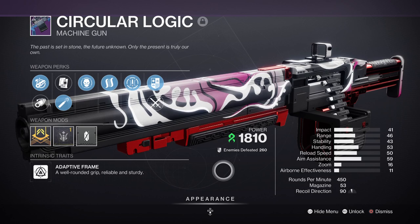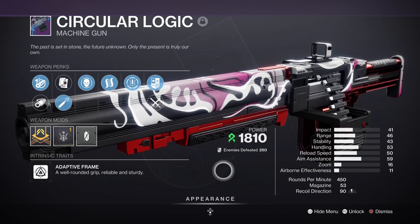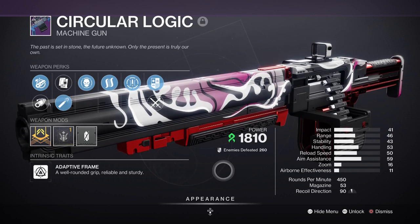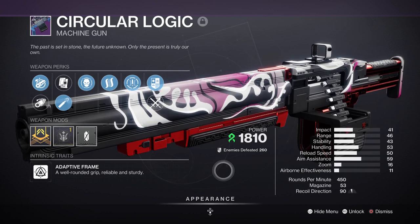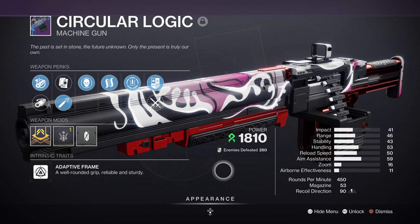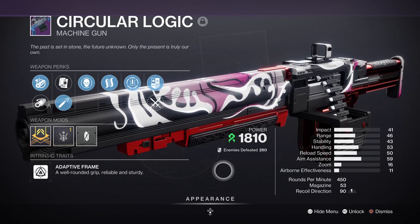We then have Circular Logic Machine Gun with Hatchling and Envious Assassin, which pairs well with the build's usage of Threadlings. This will be helpful as a close-to-mid-range weapon for tackling mini bosses and quickly taking out champions once stunned. The Hatchling and Origin trait acts as a damage boost when they proc, making it suitable to be used against bosses as well, but only when they do proc. Outside of that, it's not going to be a boss slayer, but it will put up a good fight when given a chance.